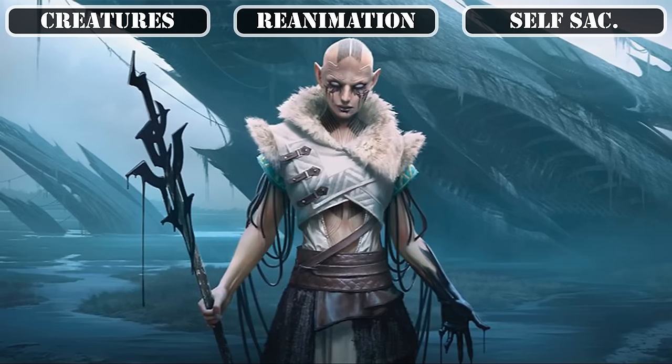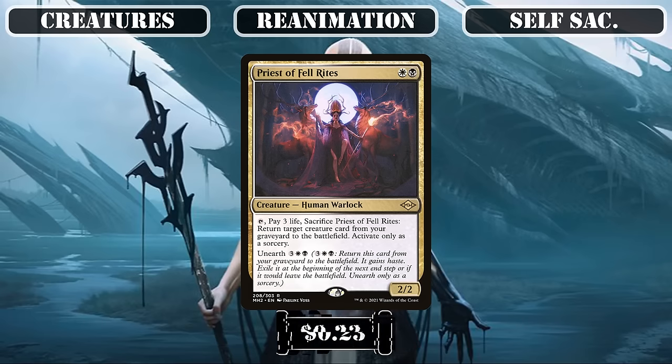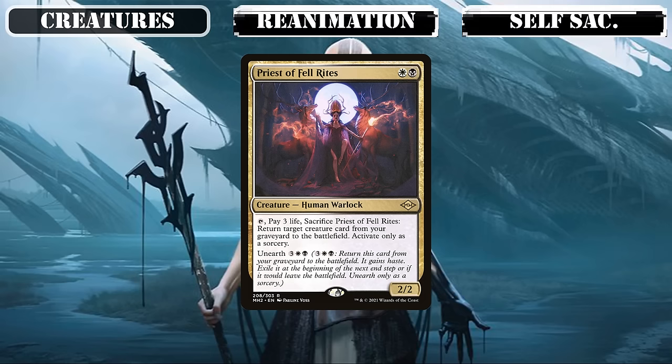To close out our selection of self-sacking creatures, we have Priest of Fell Rites, which earns a spot in this build by being a slow but mana-less way to reanimate any creature back from our bin, making it a fantastic way to get back Lurrus if she's destroyed — who can then in turn bring it back to be used again.